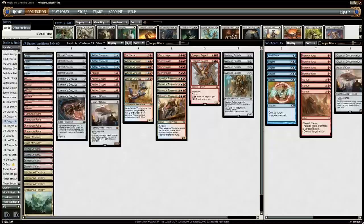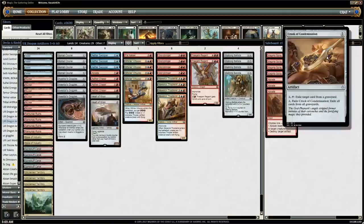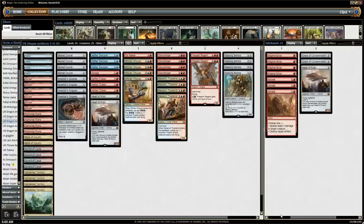In post-board matchups against the aggro decks, we want more copies of Abrade and Spray — that's why they're in the sideboard. Against controlling decks, we want the Countermagic and the third Heart of Kiran. The Crook of Condemnation is basically just for the Graveyard decks, most notably the God-Pharaoh's Gift deck.